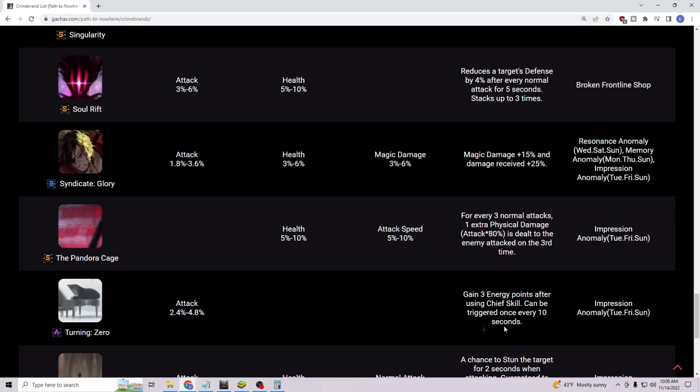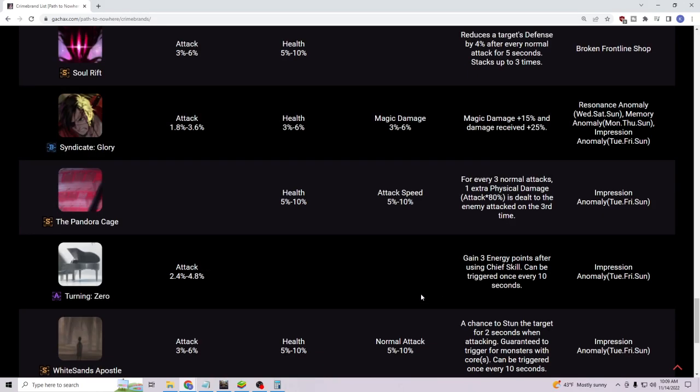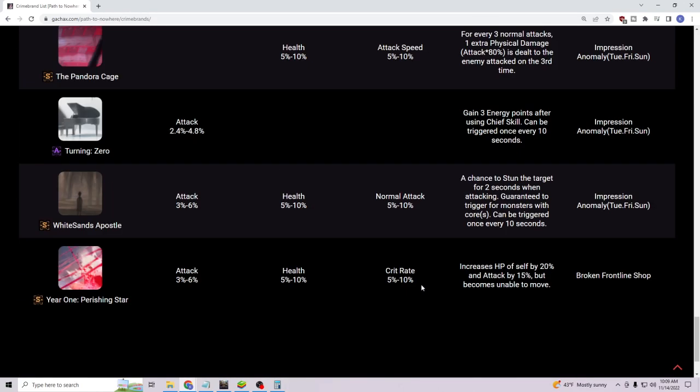The double HP two-slot crime brand makes him a really efficient self-healer. 'Nightmare Revelation' at battle start increases all allied sinners' attack strength and speed — freeing your other sinners to run whatever they want. 'Turning Zero' is good only when using chief skills that cost one. Once all beacons are out you're really efficient, but you technically only need beacons on the frontline. Those are the best crime brands for him.